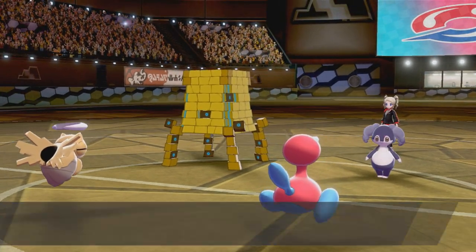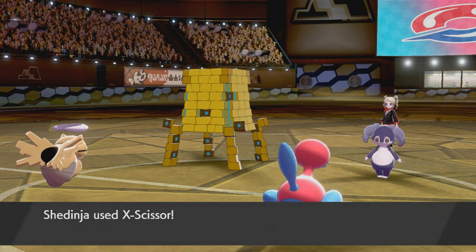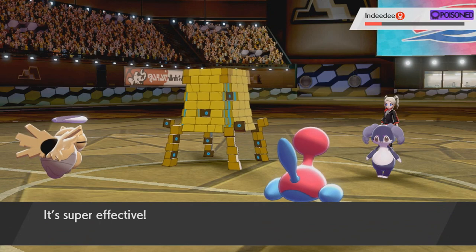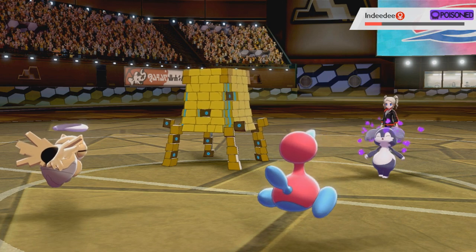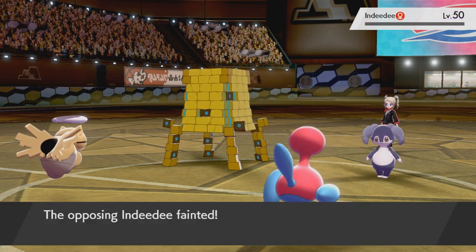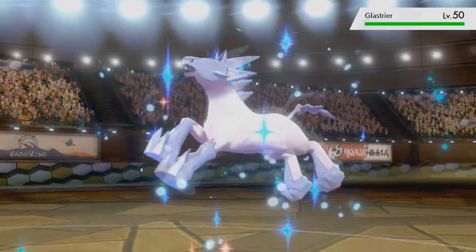I wanted to make an actual unkillable Porygon 2, so we go for Conversion. We become an Electric type because Thunderbolt is in our first moveslot — that's how Conversion works, it makes you the type of the first move in your moveset. Body Press isn't going to work because I am now an Electric type on an Air Balloon, which means I have no weaknesses with Wonder Guard. There's no way you can directly hit me unless you have Mold Breaker.